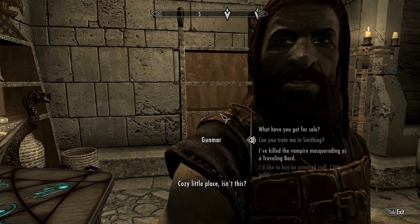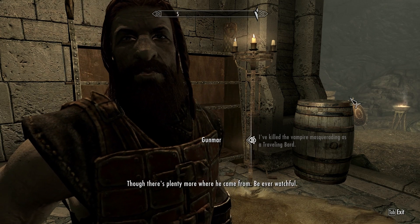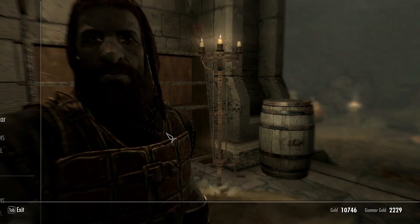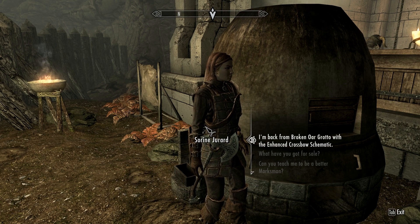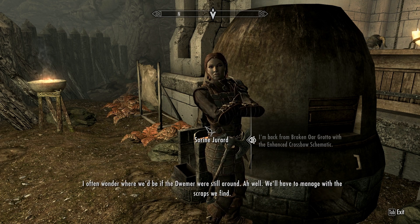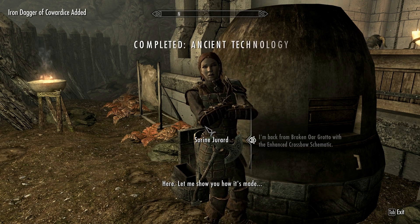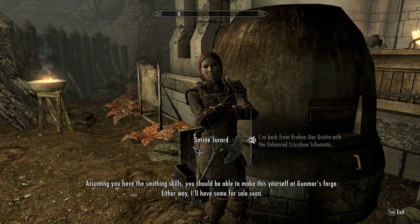Back at Fort Dawnguard — cozy little place. I've killed the vampire masquerading as a traveling bard. Very good — that's one less monster. Steel plate boots of dwindling shock — that's gonna be a shock resist. I'm gonna disenchant that so I have that enchant; it could be a useful one. I'm back from Broken Ore Grotto with the enhanced crossbow schematic — please apply it to mine. You're back and alive to boot, fantastic. Clever dwarves — with a similar technique and a little tinkering, I should be able to improve the capabilities of our crossbows. Assuming you have the smithing skills, you should be able to make this at Gunmar's forge. I think I need steel smithing — I don't quite have that.